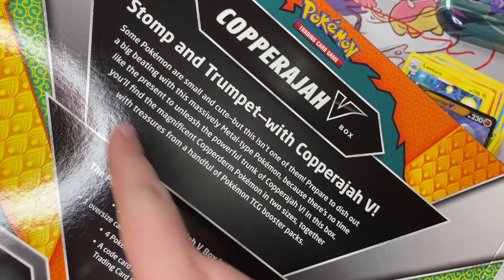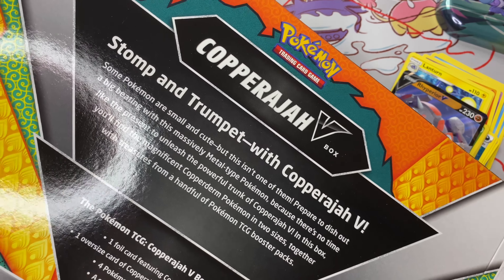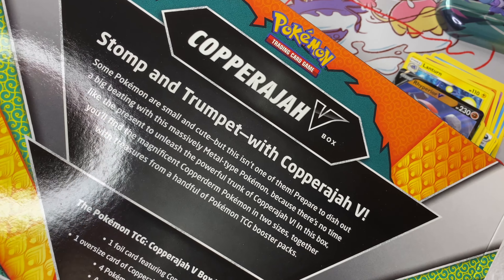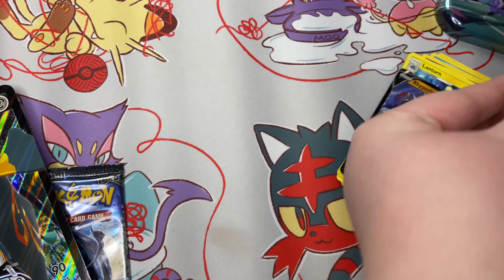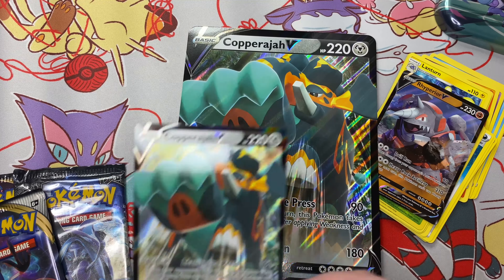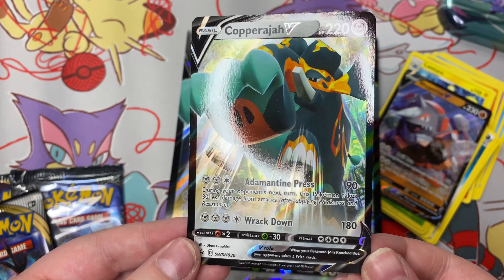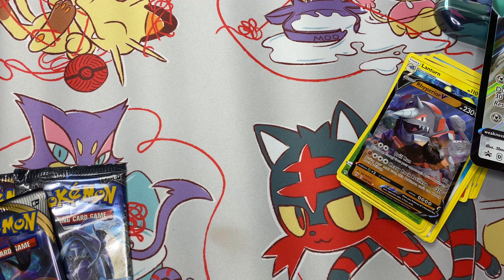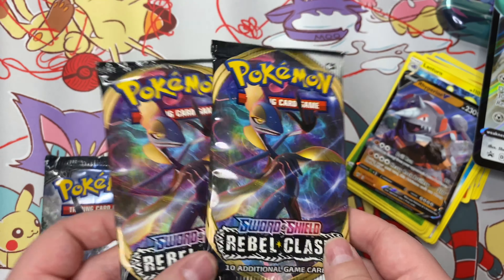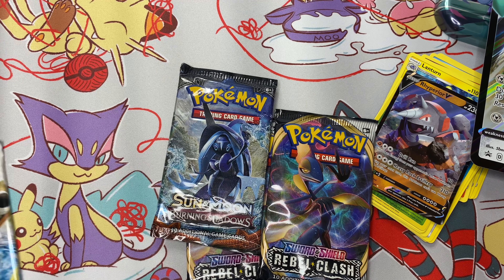I got a comment on the box — 'Stomp and Trumpet with Copperajah.' I love that so much. Some Pokemon are small and cute, but this isn't one of them — he's not small, but he is cute. Here's the Copperajah card that comes with the box. Let's look at the promos: we got the big boy oversized card and the normal size one. I love this artwork — it looks like he's just gonna be stomping you right in the face. Looks like I got two Rebel Clash packs, a Burning Shadows pack, and a Cosmic Eclipse pack.